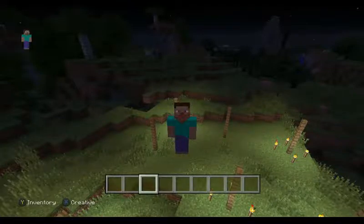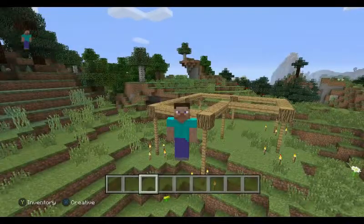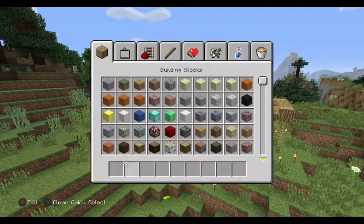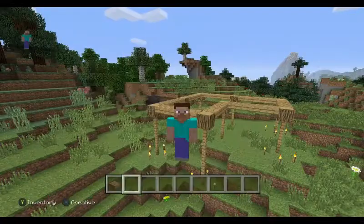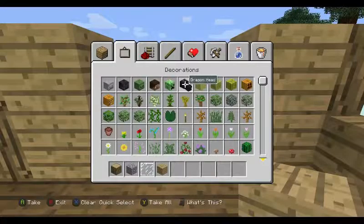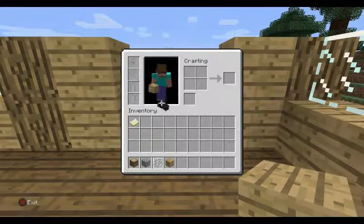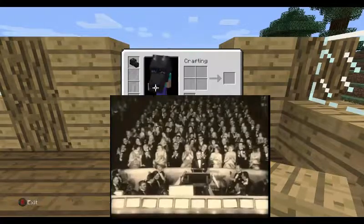Now you've done that, place an oak log on top of each one and connect them with oak logs. The next thing you're going to do is fill in the platform with spruce wood slabs.